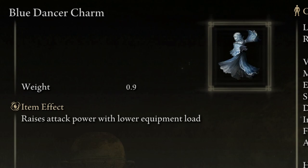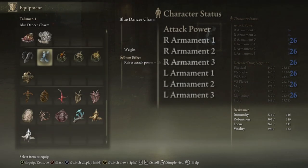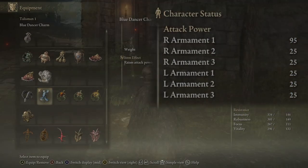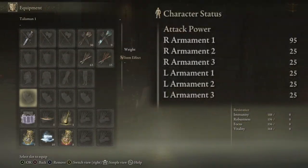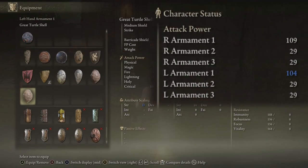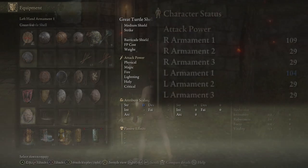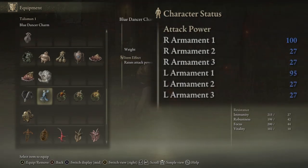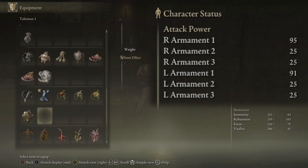First up, one of our more interesting ones in the game: the Blue Dancer Charm Talisman. This one raises your attack power the lower your equipment load is. However, it does not go on percentages, but the literal equip load number, so your endurance doesn't affect it at all. The way it scales is also really weird and deep, but the simplest explanation is that around eight equip load or lower, you will be soft capped at around 15% physical damage boost, slowly depreciating down to 0% effectiveness at 30 equip load and upwards, fluctuating a little depending on the weapon. So if you want to use this talisman, you will have to be under 30 equip load for it to have any effect, and at eight for it to be at its maximum. A 15%-ish all-round damage boost is nothing to scoff at if you are already playing at eight weight load anyways.